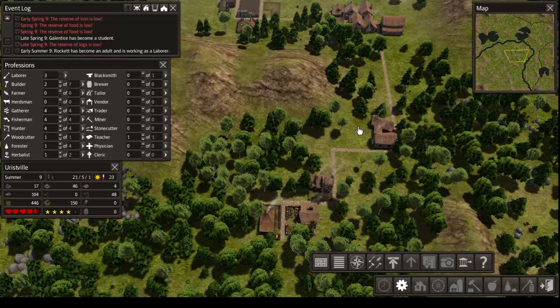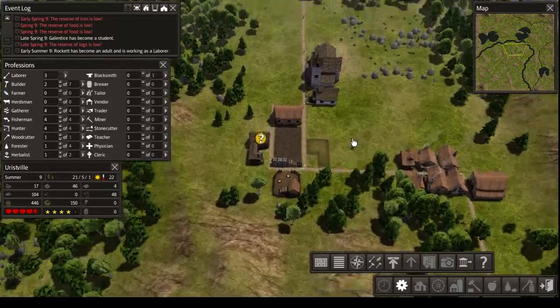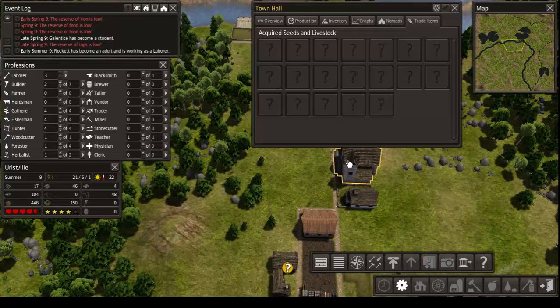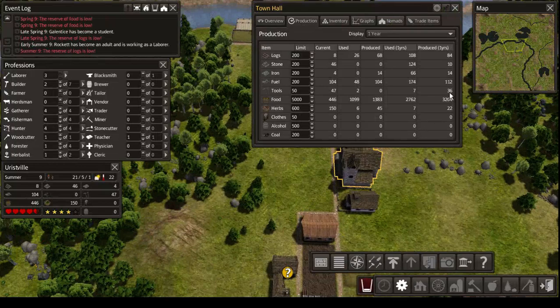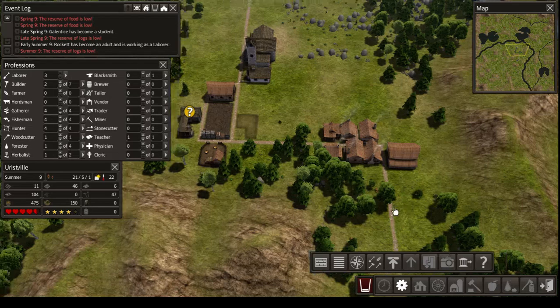I hope we will now produce some logs. I do need food as well, but actually we're making headway here — look at that. Let's check the production. We're actually producing a surplus. That's the word I was looking for. So we're doing well now.